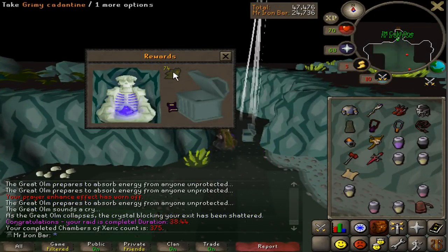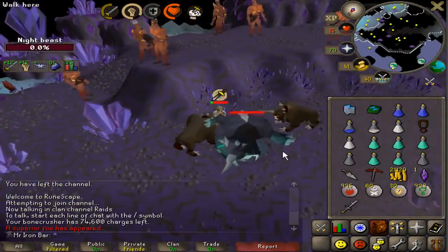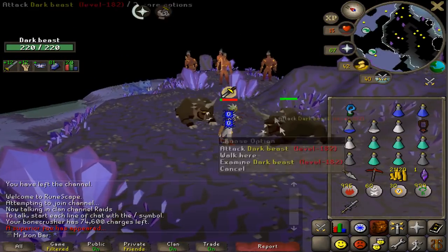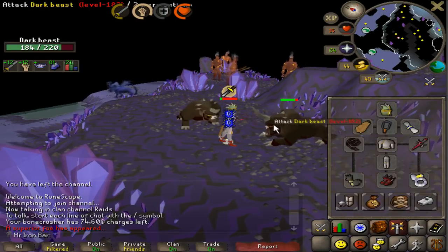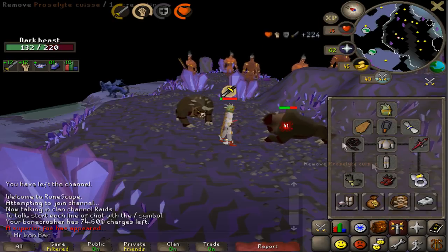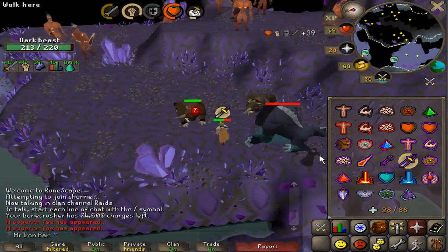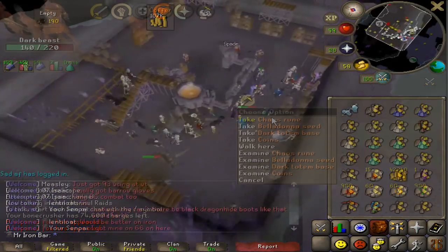Elite clue scroll from the blast furnace. The night beast is dead and I got a totem top. This superior is so tanky — I'm going to bring a Dragon Warhammer next time just so I can kill it a bit faster, because it's so slow to kill otherwise even with Piety and all the accuracy you can have. A second night beast killed this task — just the regular stuff.